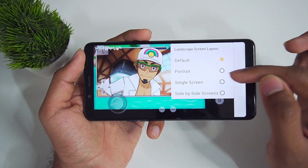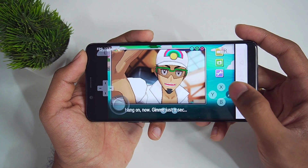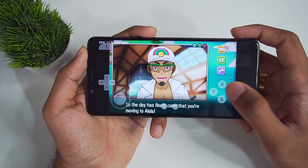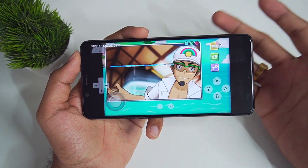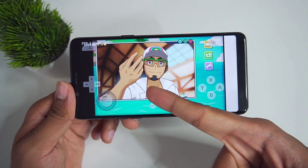In landscape screen layout you can select single screen. You can use this main screen view, which is way better than using double screens. We are getting similar performance results compared to the Canary build — both builds you can definitely try out on your low-end devices, though some games will work better than others. There are also a lot of stuttering issues while loading some textures.